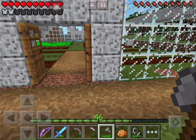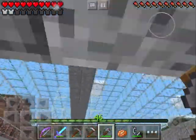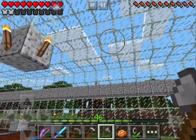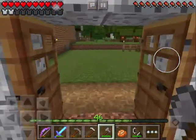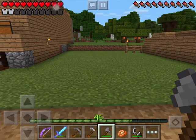Do y'all know why it's called a greenhouse? It's not because the house is green itself — it's made of glass and you can see through it. The reason it's called a greenhouse is because stuff inside is green. It grows green things.